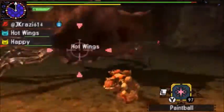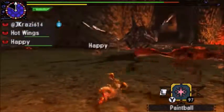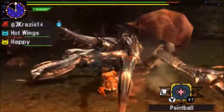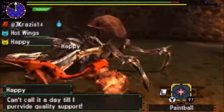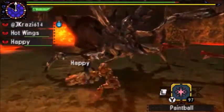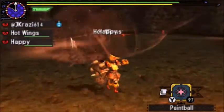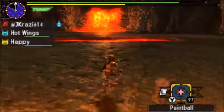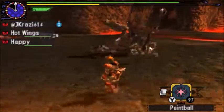No Wyvering, no Special Wyvering Scalps like his cousin Daimyo Hermitaur. However, there is a big change from Freedom Unite to Generations: he can now cause bleeding, particularly when his claws are out. And much like his Daimyo cousin, he loves to ram at you from below — except he does it with his face, because his face has a blade on it.